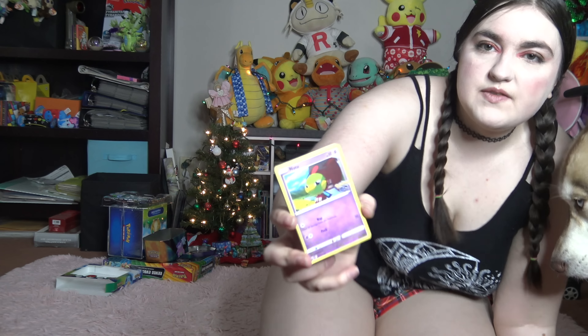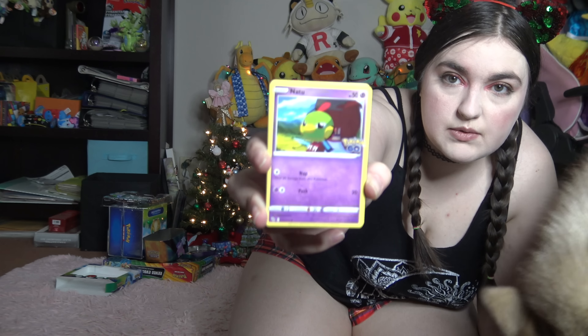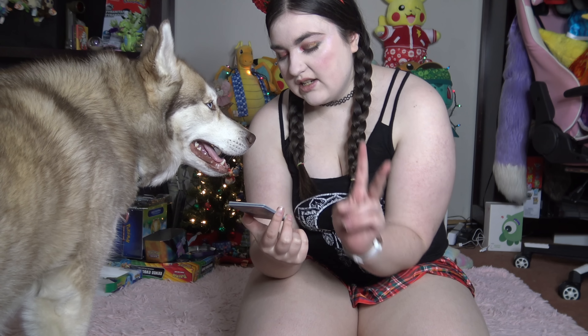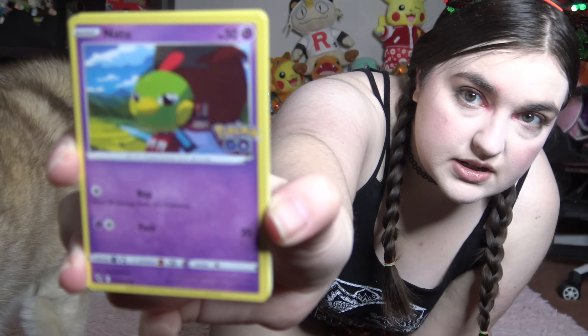Basic Pokemon, 50 health. It is a tiny bird Pokemon, also Psychic. For one energy you can do Nap, which heals 20 damage from the Pokemon. For two energy — one Psychic and one any — you can do Peck, which does 20 damage.